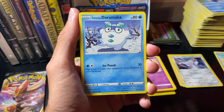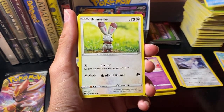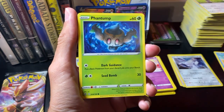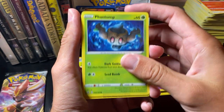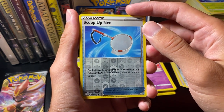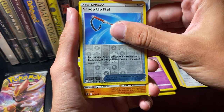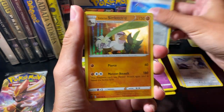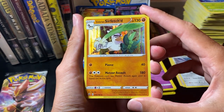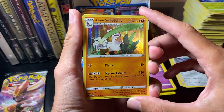Aplan. Darumaka. Bunnelby. Vulpix. Phantump. A Reverse Holo Scoop-Up Net. What's the rare on the second to last one? It is — ooh, Sirfetch'd! So we've gotten several of the Holo cards as Reverse Holos as well — that is nice.